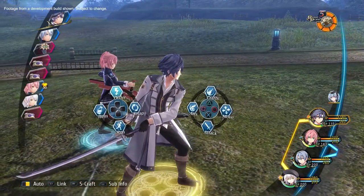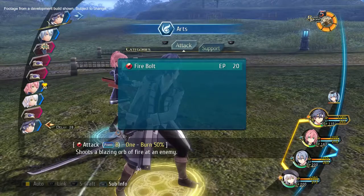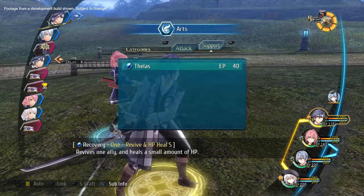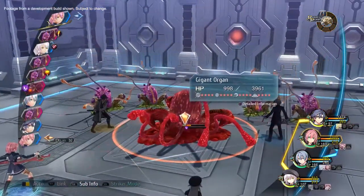If you use Arts, you'll have access to a wide variety of different elemental attacks. These are divided among offensive properties like direct damage and debuffing, as well as support Arts that can heal and buff allies. Arts will take some time to charge up, but the wait is worth it.